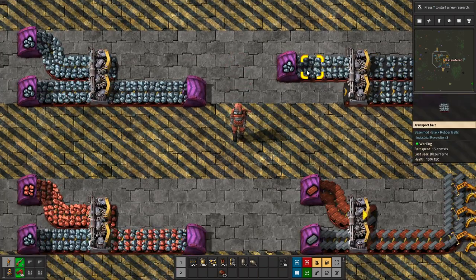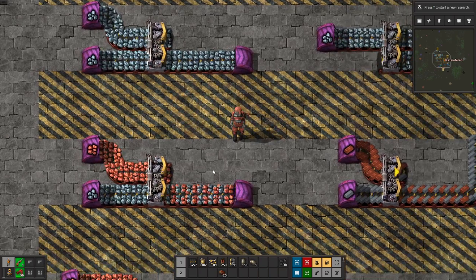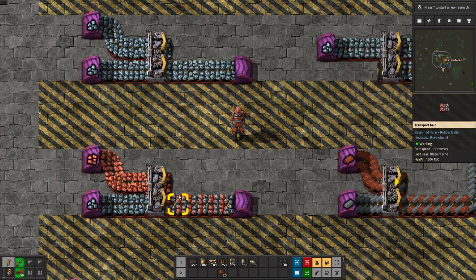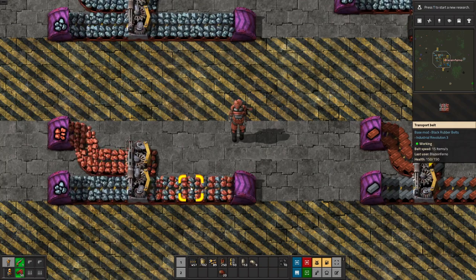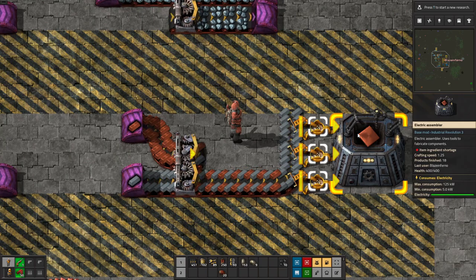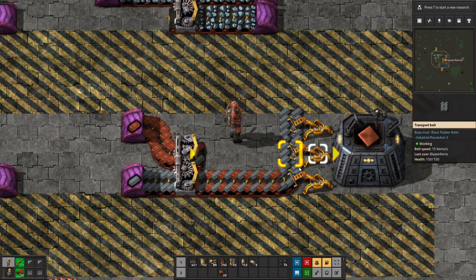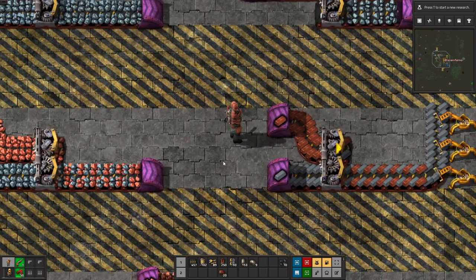Here's an example of a splitter gone wrong — what's called a sushi belt. This happens when two different resources like copper and iron get merged onto the same belt together. The result is a disaster: machines that only want one of the two items get blocked, the iron has nowhere to go, and the copper can't reach the machine it needs. That's the sushi belt problem, and it's something you need to actively avoid.